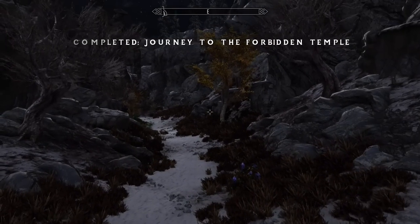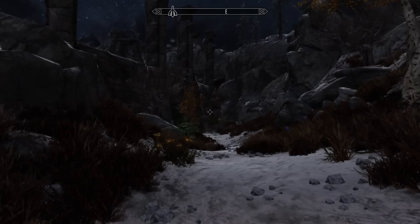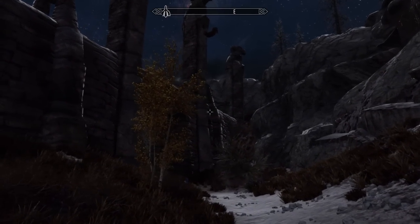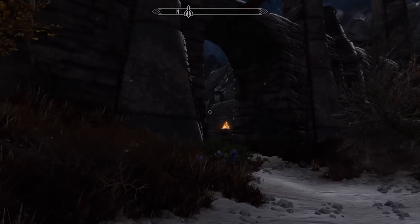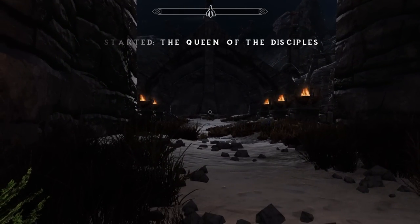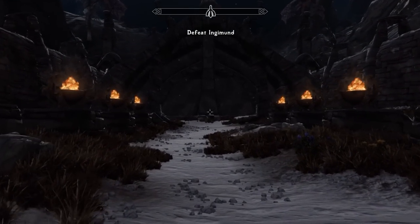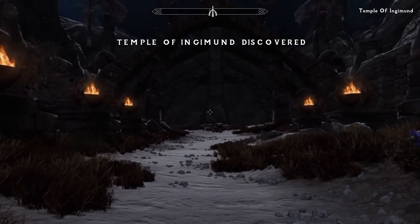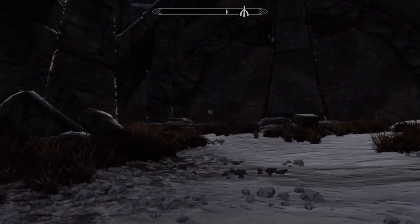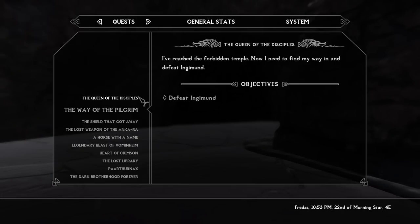Completed: Journey to the Forbidden Temple. Next quest didn't start. We made it, though. I assume I can fast travel out of here and fast travel back whenever I want. It would be interesting if maybe the mod restricted you from fast traveling out of here, just because of the thing where you need the portal to get out or to enter this area at all. The mod author probably didn't want to be that restrictive, but I think it could have been interesting.